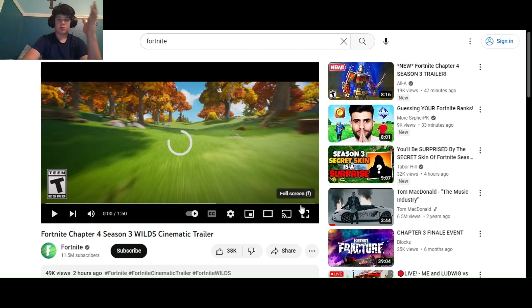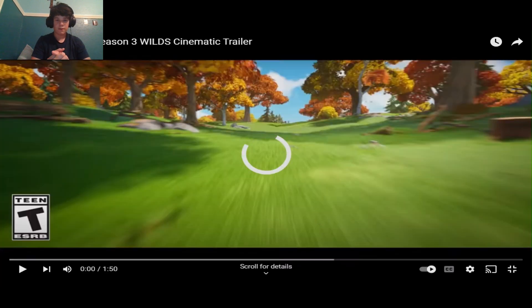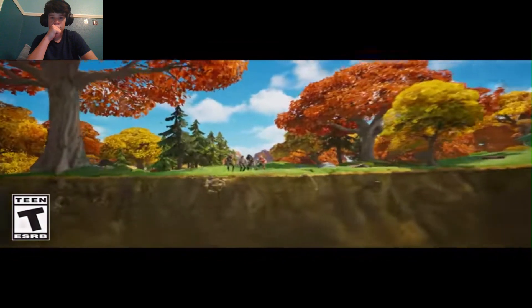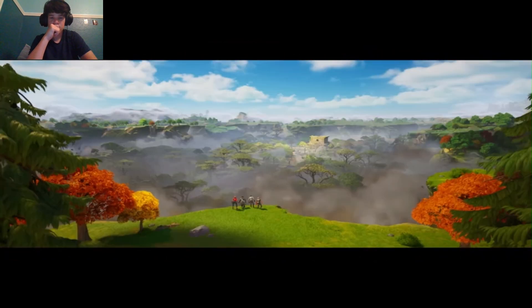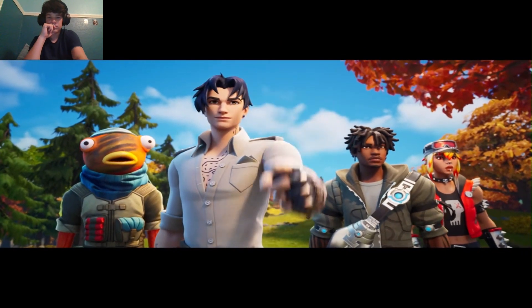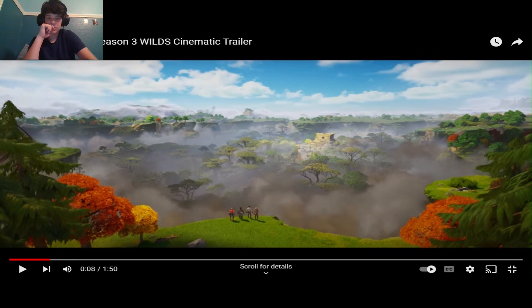This is the Fortnite cinematic trailer for Chapter 4 Season 3. There's a temple just in the middle of it — it's supposed to be around like Takeover Anvil. Look at the background though, like what is that? Looks like a new place or something.